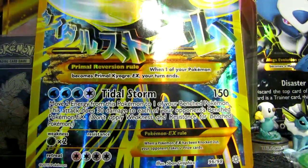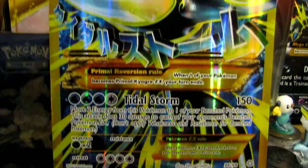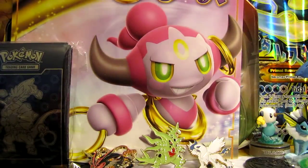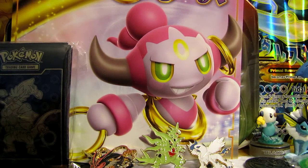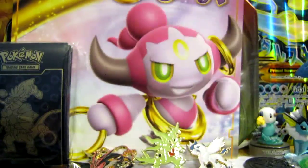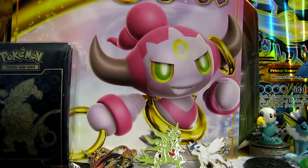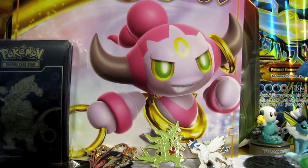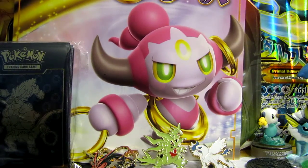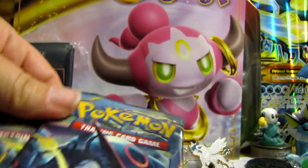Of course, we got our cool looking Full Art Kyogre card — very nice. If you haven't seen any of my last videos, my little sister had pulled one in one of the packs that I actually bought for her. Here is the Shiny Rayquaza. I'm going to put that to the side because that is probably going to be for my binder. You get four packs in this — Primal Clash, two Ancient Origins, and Roaring Skies.